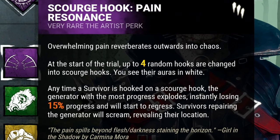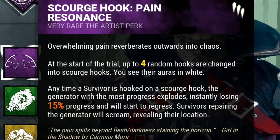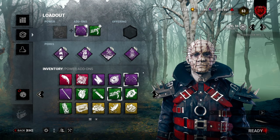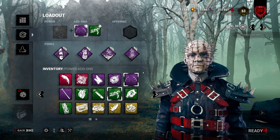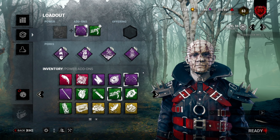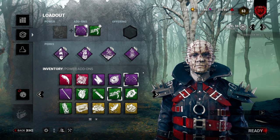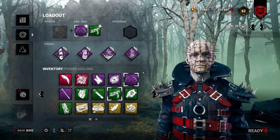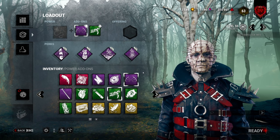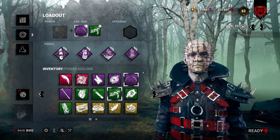The next perk is Scourge Hook: Pain of Resonance. When you hook a survivor on a scourge hook, the generator with the most progress will blow up, and survivors working on it will scream — great information and slowdown. Pinhead is all about constantly keeping the hunt on and finding the box. I'm not bringing Barbecue and Chili because with the scourge hook, when you're mid-chase, you might see a survivor heading towards the box thinking you're occupied elsewhere.